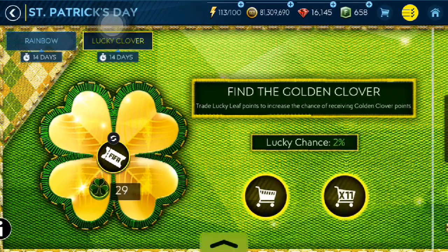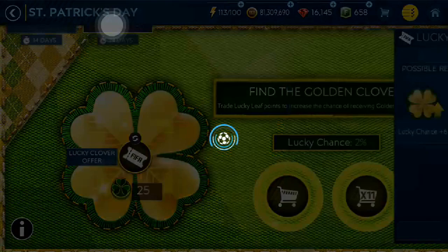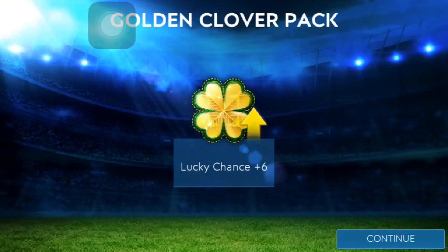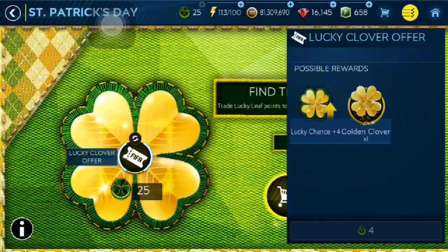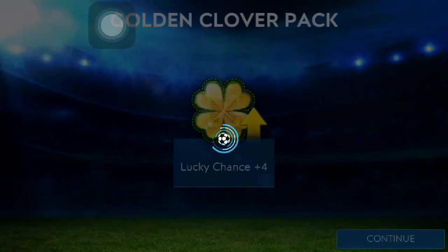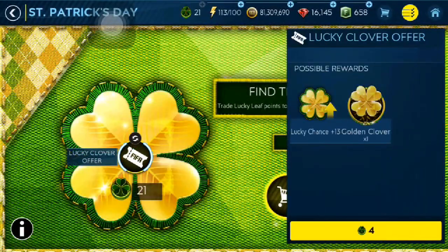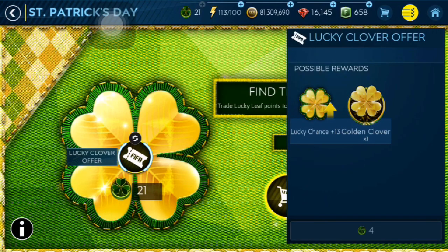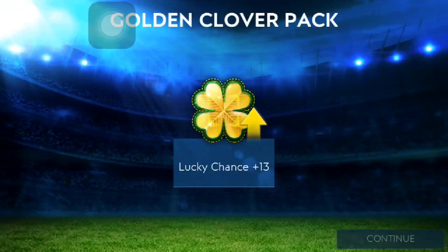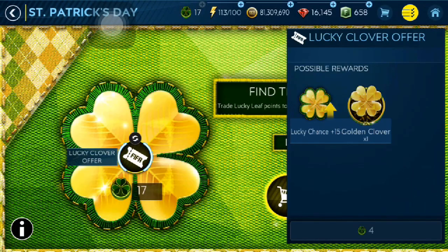Let's go into the next possibility — we have 2% chance again. Let's see if we can get it from the first one. This video I think is about 18 or 19 minutes, so I just did everything in this video. I opened 5 packs, claimed rewards in Rainbow, claimed rewards in Lucky Clover. That was just a very very long video. But I hope you enjoyed it guys. We are not getting a Lucky Clover right now — 25% chance, please give me one right here, EA please.